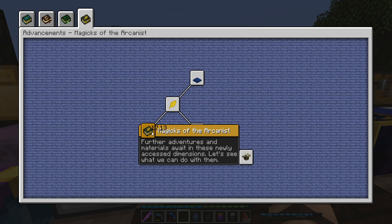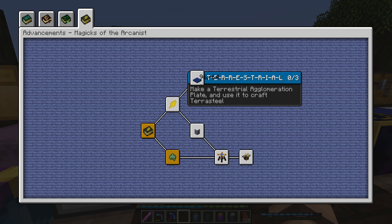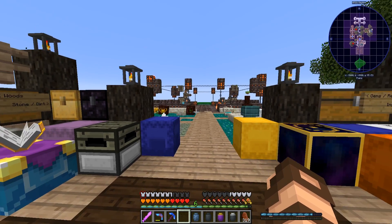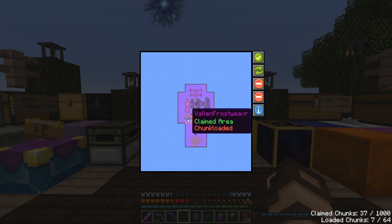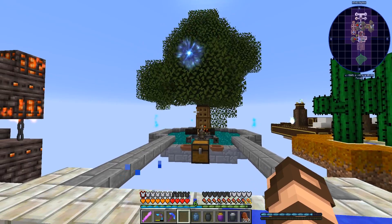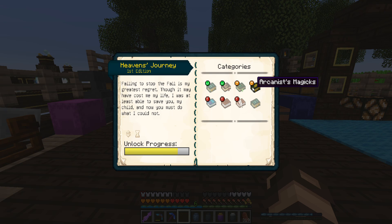We're going to continue on over here with the magics of the arcanist. We already got a bunch of those. We can start getting into a little bit of a few new mods, I think. This is Botania-esque at least. But we've got Arcane Archives — if you're not familiar with that, it's a really cool magic-themed storage area. Actually, now that I think about it, let's claim this area too. I have this one area chunk loaded, just so that I can get that one little drop of iron every now and then.